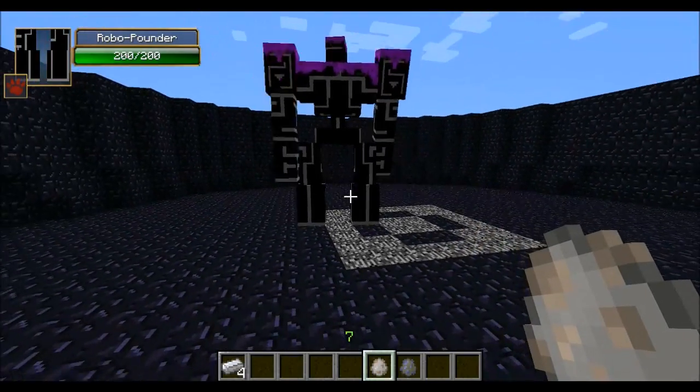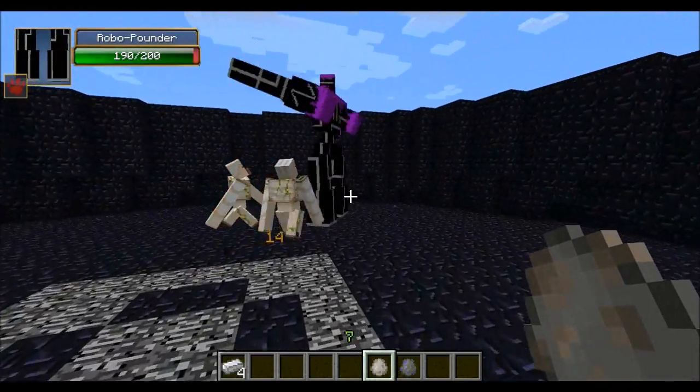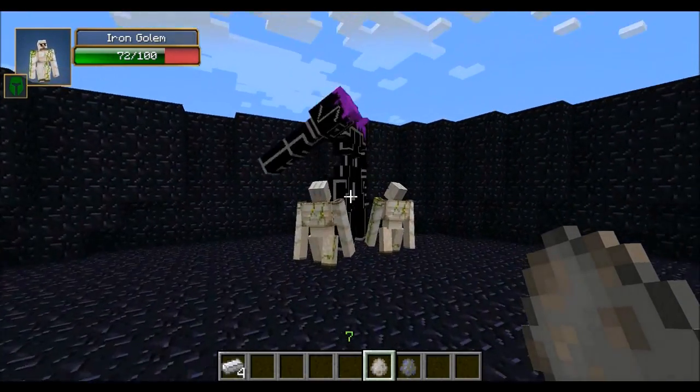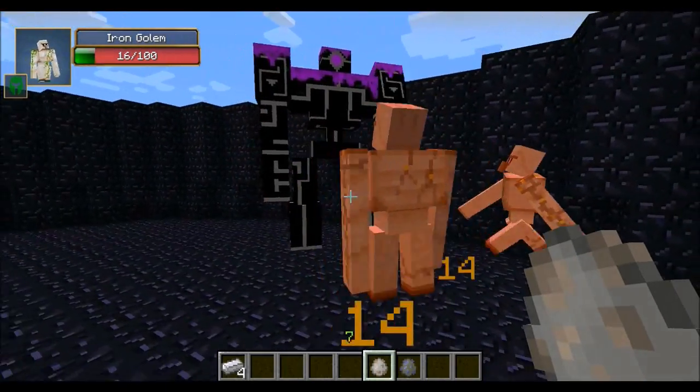Alright guys, it is time for round two — we're gonna try two Iron Golems against him. They got completely destroyed in the first round. The only difference between him and the Mutant Iron Golem is he swings his arms like a hundred times faster — they're constantly going around in a circle doing damage to opponents. The Iron Golems are getting destroyed right now.